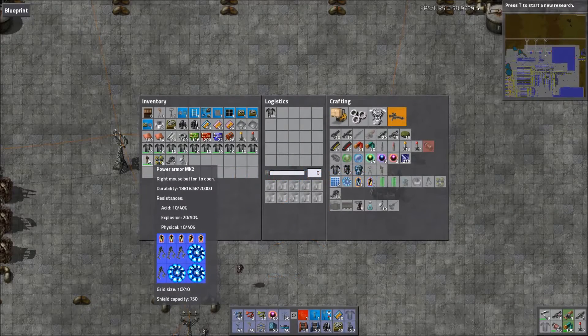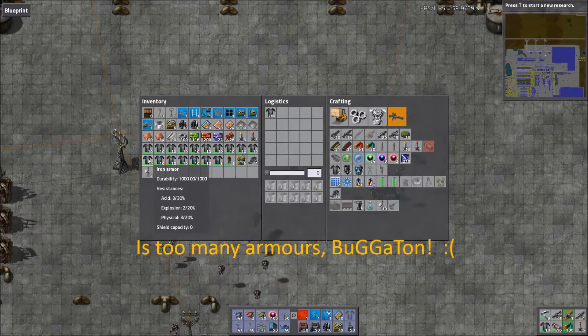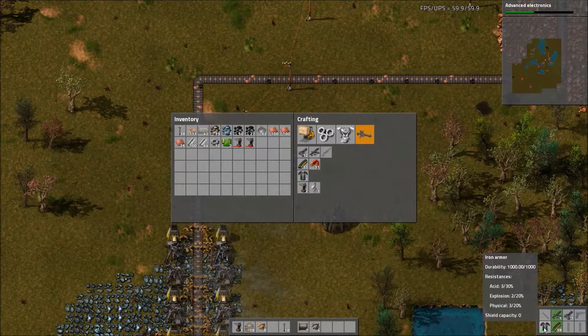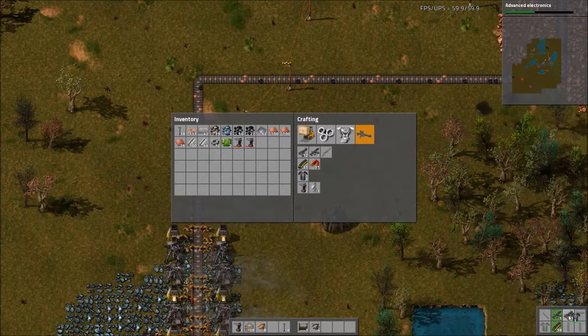Each armour also has a durability value and, like with weapons and tools, once depleted will break and disappear. When you build a suit of armour you'll automatically equip it into the armour slot should it be free, or you can simply hold Shift or Control and left-click on it from your inventory, or pick it up and place it in the designated slot in order to pop it on.